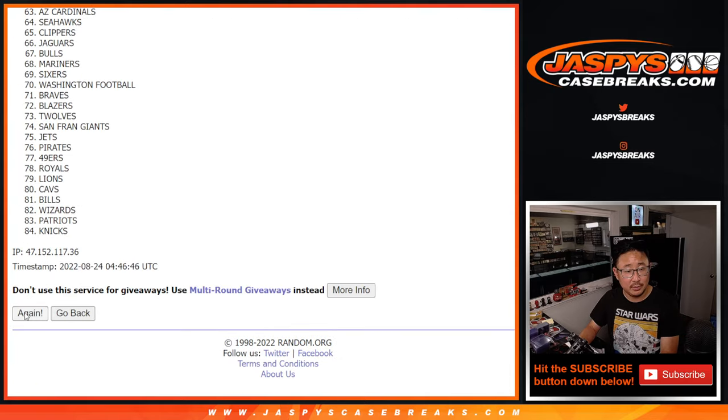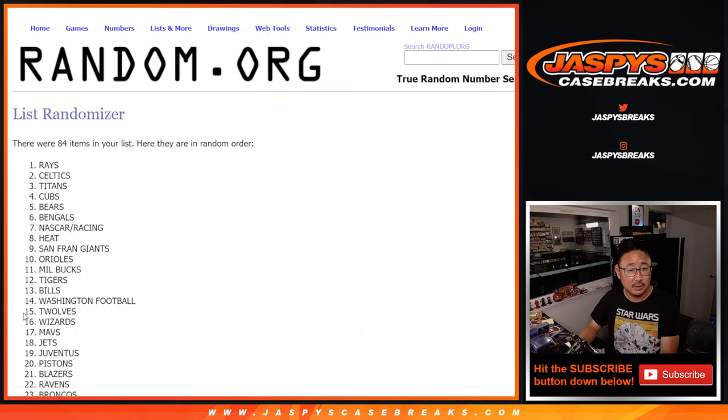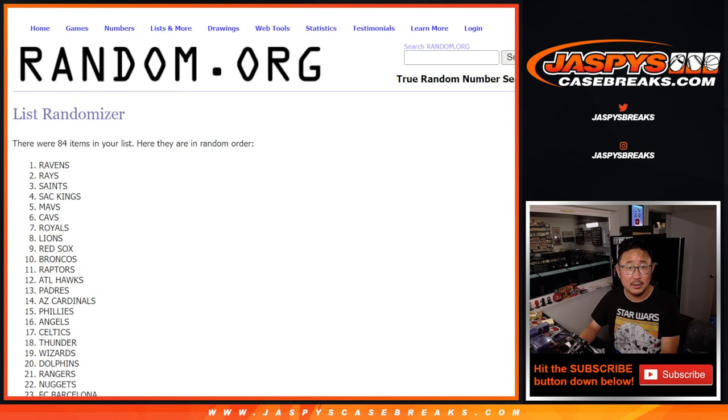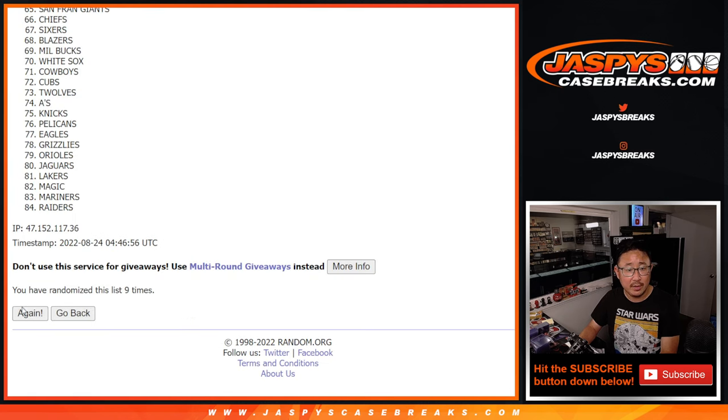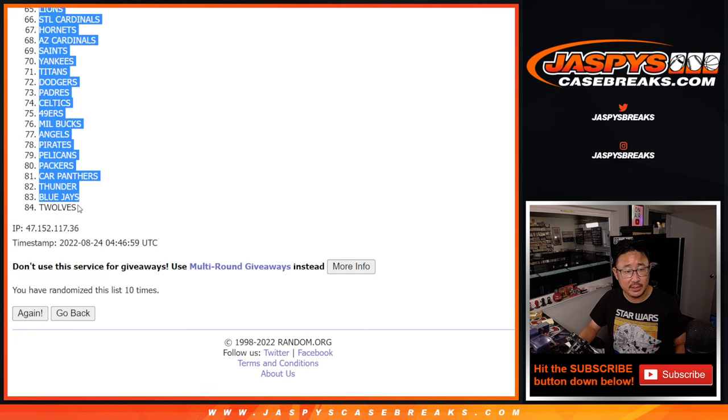Randomizing again — one through 10th and final time. After 10, we've got the Grizzlies all the way down to the T-Wolves.